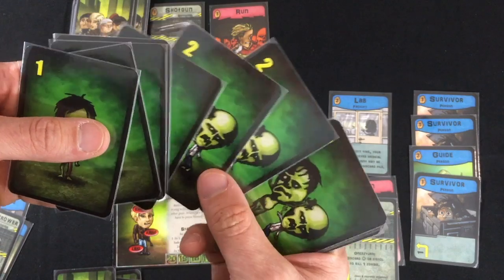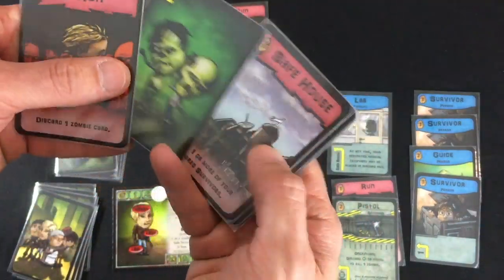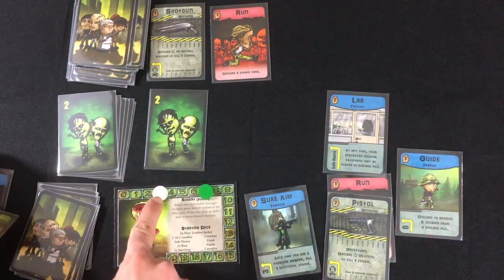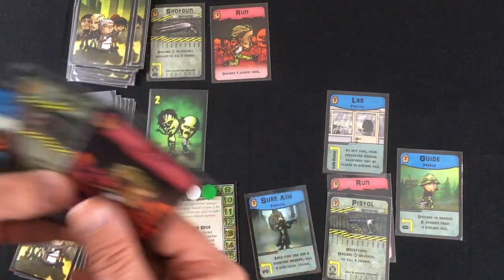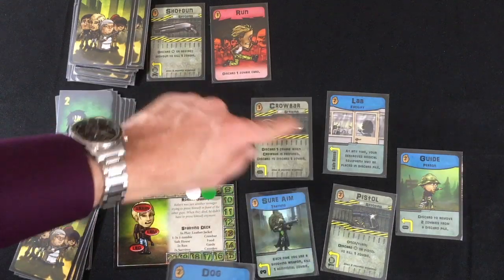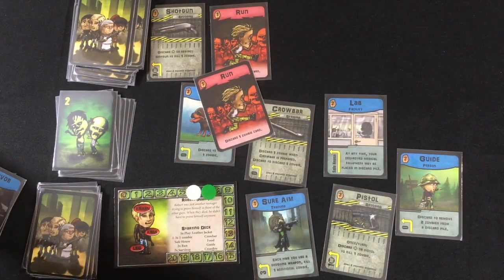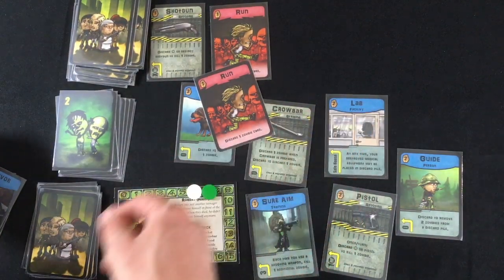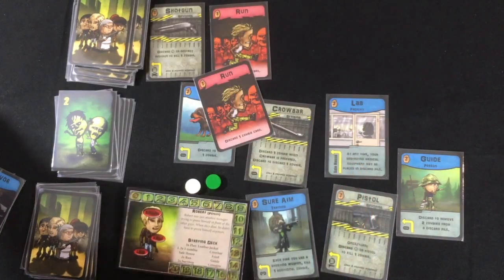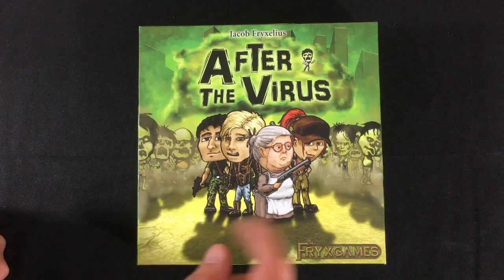Still no threes or fours in the zombie deck — we made it out cleanly. The safe house has to be in the final draw — this should be our last turn. We get a two zombie, not too bad. We play the safe house, all three survivors are discarded, and we're up to six saved survivors. We have the facility prepared. The pistol deals two damage with sure aim — we're not in much danger. At the end of the turn we check: six survivors, a facility. Robert and his group have survived. That is After the Virus — not too pretty, but a lot of fun for one to three players. Good gaming, and we'll see you at the next stop.